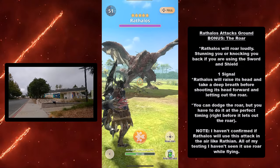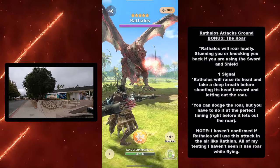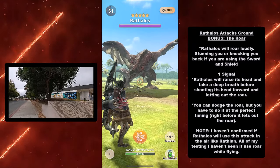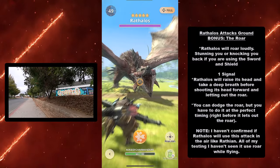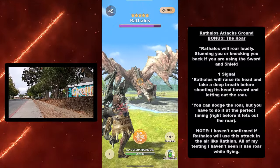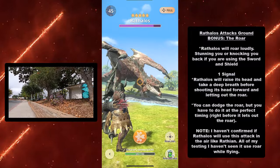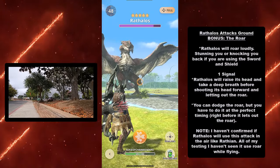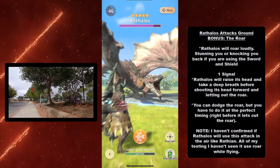At number seven, we have my 'favorite' attack — I call it my favorite because it's super annoying — it's the roar. Rathalos will roar loudly, stunning you or knocking you back if you are using the sword and shield. Signal: Rathalos will raise its head and take a deep breath before shooting its head forward and letting out a roar. You can dodge the roar, but you'll have to do it at the perfect timing right before it roars. Note: I haven't confirmed if Rathalos can use this attack in the air — out of all my testing I haven't seen it roar while flying, so let me know in the comments if you have.